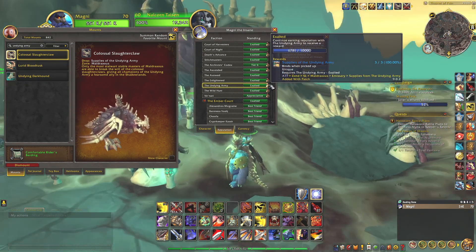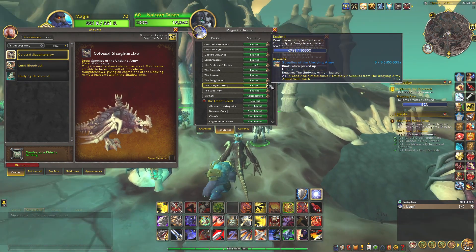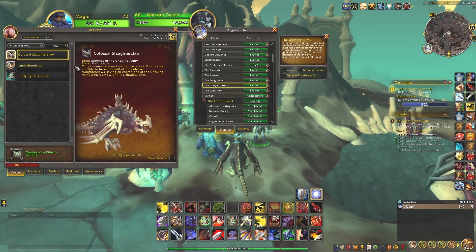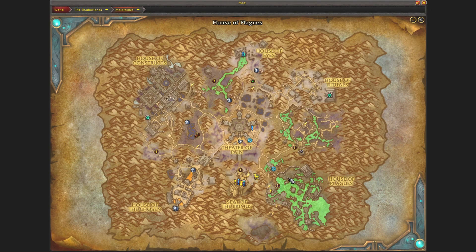After you've gotten exalted, you will get the Supplies of the Undying Army. And from this one, you will be able to get the mount, the Colossal Slaughter Claw. That's by doing the daily quests and different events throughout Maldraxxus.